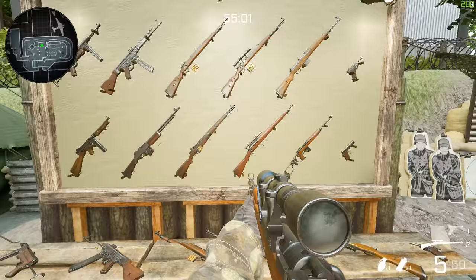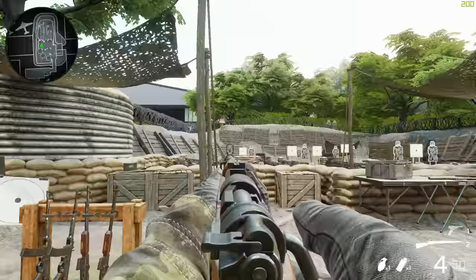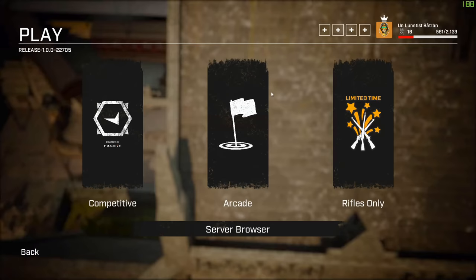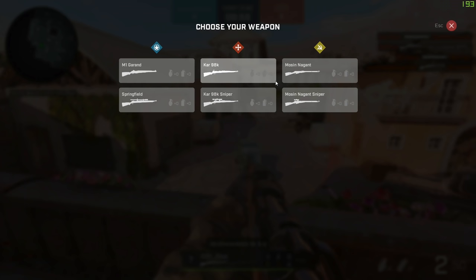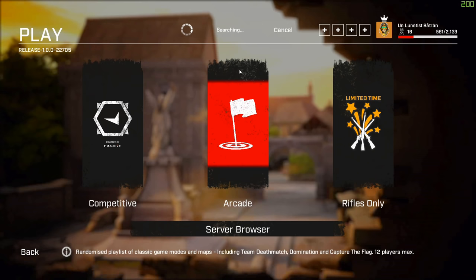Spend some time getting used to the weapons, especially the snipers and bolt action — they are very strong, 95% of the time a one-shot kill. Before you play competitive, spend some time in Arcade or Rifles Only so you can learn the maps and the guns. Note that Rifles Only is limited time so I don't know for how long. You have access to all the rifles — scoped, not scoped, and semi-automatic — so it's a really good way to practice.